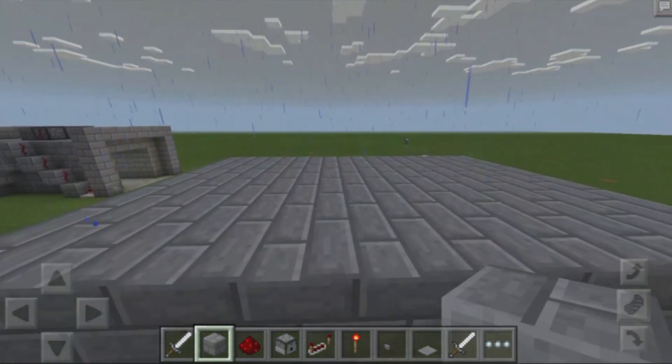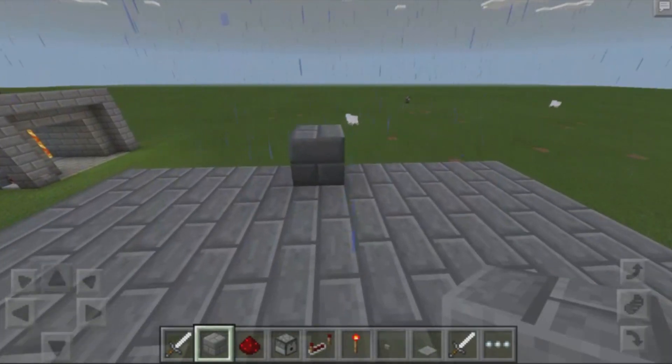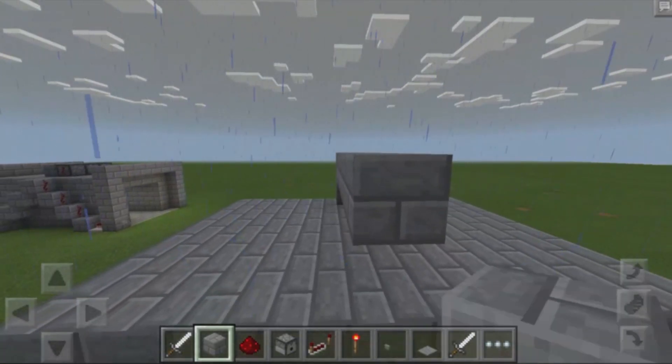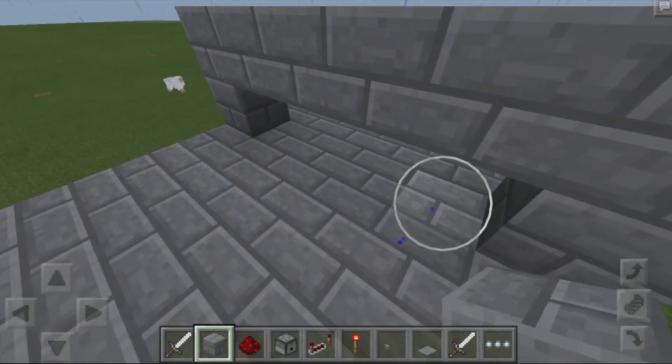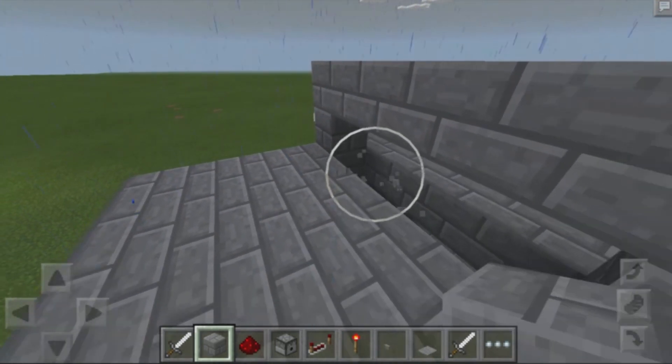The first thing you want to do is find the center block. Once you have that, build two blocks up, place down a row of blocks just like that, and then place down a block over there. Then destroy those blocks — that's where our dispensers are basically going to be placed.